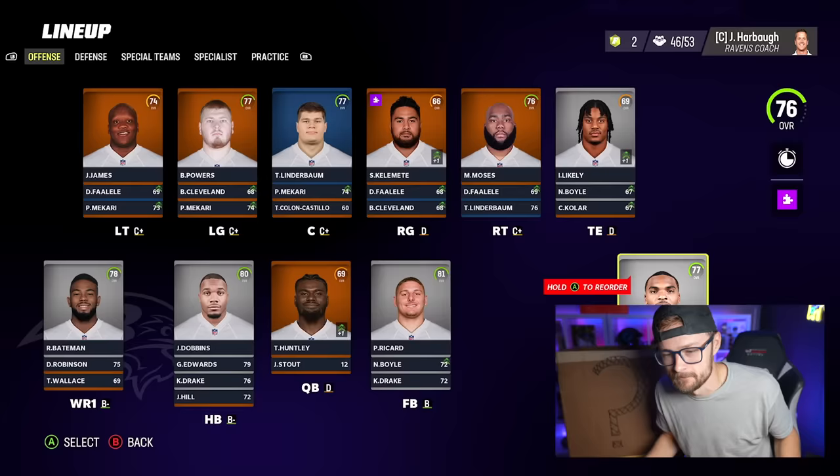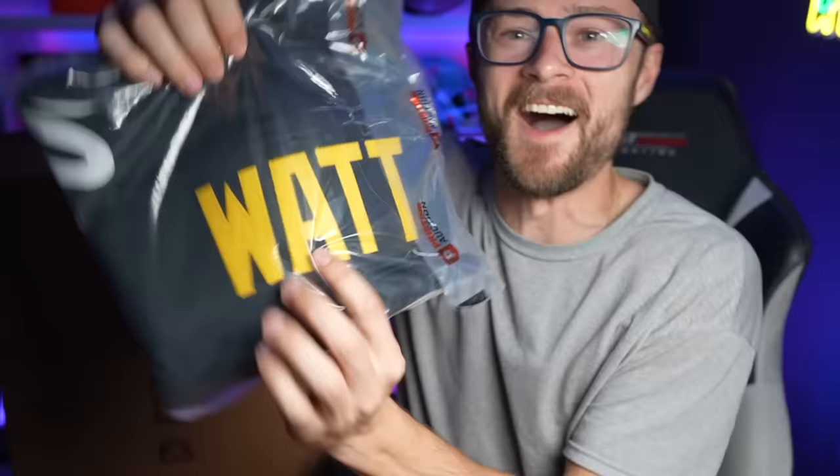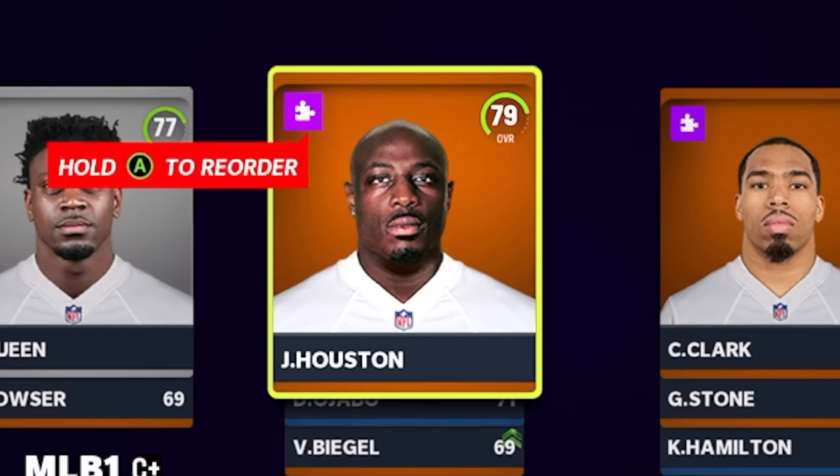Our team's looking terrible, but here comes the fun part — we get to start adding players to the squad. Player number one, I feel a jersey. No shot. That's the team captain already. That's worth dropping 10 players for. Welcome in our new left outside linebacker, TJ Watt.